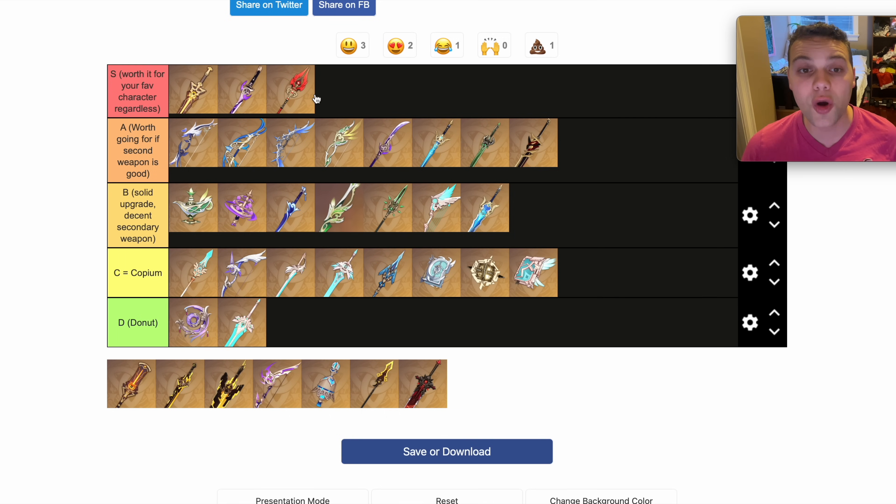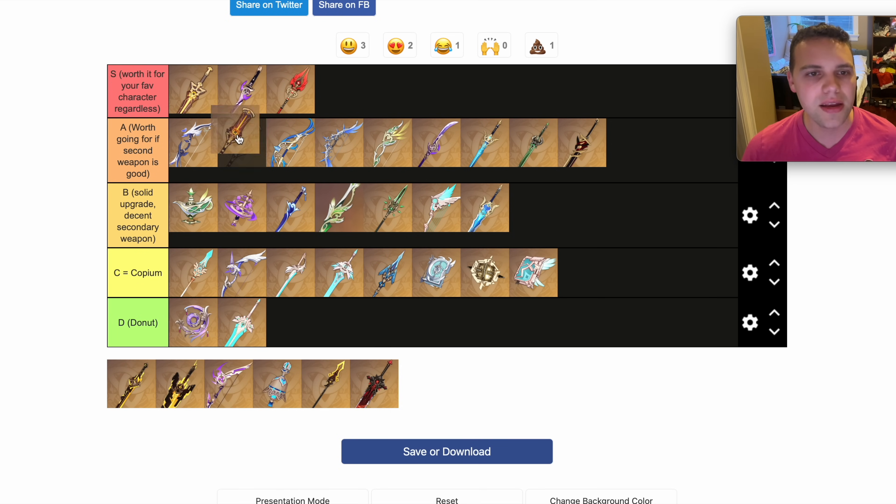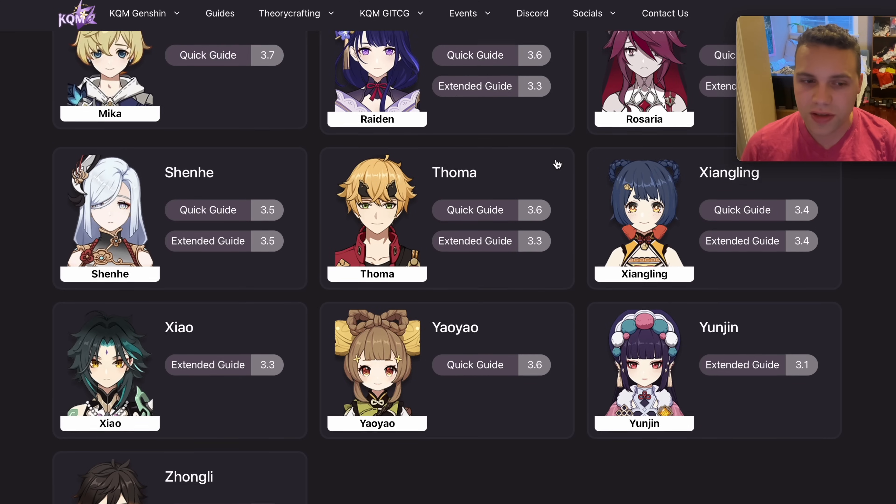It's so much better on Hu Tao than any other option that it makes it really worth it if you're a Hu Tao main. The Staff of the Scarlet Sands is actually really good on a lot of people, so it's either S or A. Still going to put it in A, because although we do have a ton of EM-scaling Dendro characters and it does give a ton of crit, it's not quite as universal as Homa.